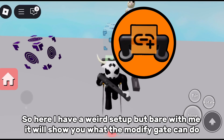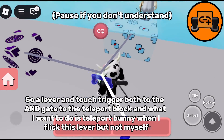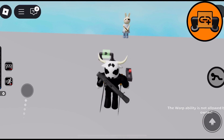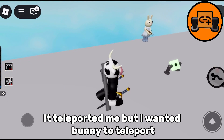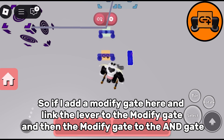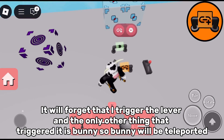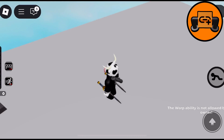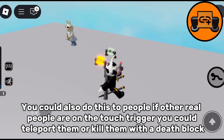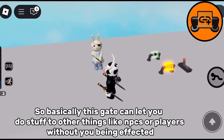The modify gate. Here I have a setup: a lever and touch trigger both go to an AND gate to the teleport block. I want to teleport bunny when I flick this lever but not myself. Without the modify gate, it teleported me instead. So I add a modify gate — linking the lever to the modify gate, and then the modify gate to the AND gate, and turn on a setting on the modify gate. It will forget that I triggered the lever, and the only other thing that triggered it is bunny, so bunny will be teleported. Just like that, it worked. You could also use this with real players on a touch trigger to teleport or kill them with a death block. Basically this gate lets you do stuff to other things like NPCs or players without you being affected.